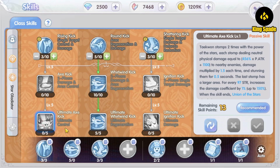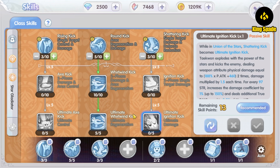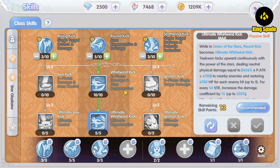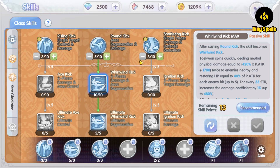So we have the Ultimate X Kick for crowd control, the Ultimate Whirlwind Kick for AoE and sustain damage, and the Ultimate Ignition Kick for powerful single-target damage. For PvE AFK grinding, I suggest using the Round Kick skill line — it deals AoE damage so you can kill multiple monsters at the same time, and it also recovers HP for survivability, acting as an early lifesteal substitute so you don't need HP potions.